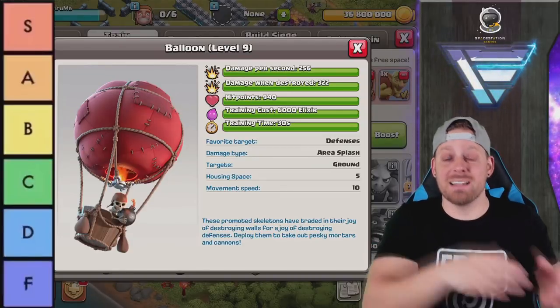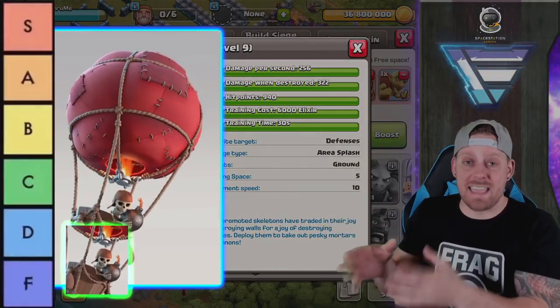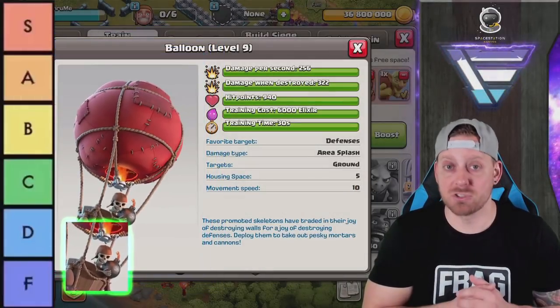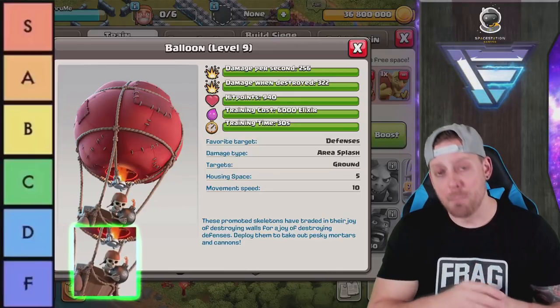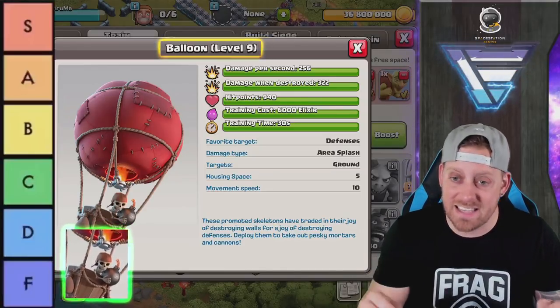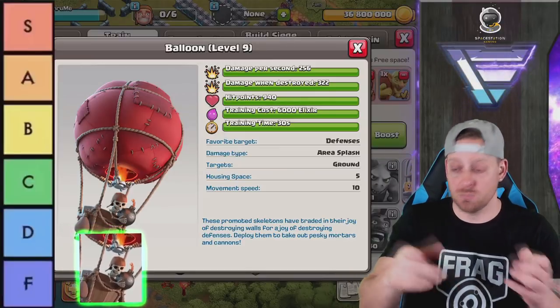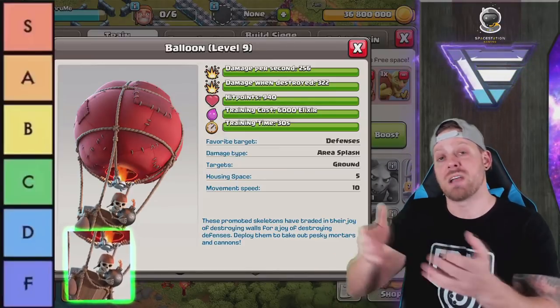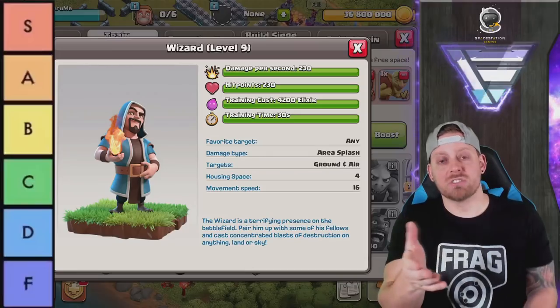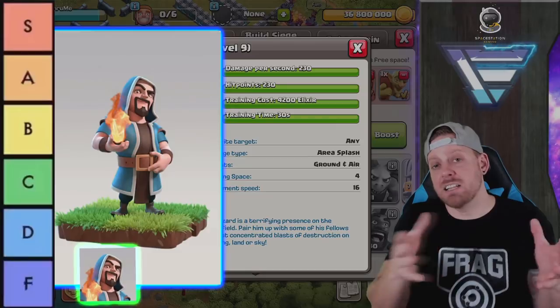We can use Balloons from as soon as you get them until Clash of Clans end game. Lalo may not be the most popular strategy at Town Hall 13 right now, but it is still extremely viable — one of the strongest strategies in the game. Without that strategy you won't have Balloons, and without Balloons you won't have the strategy. Balloons need to get an S.